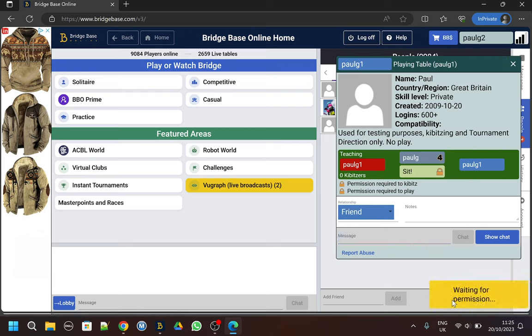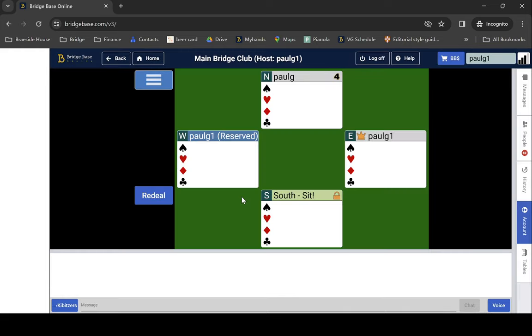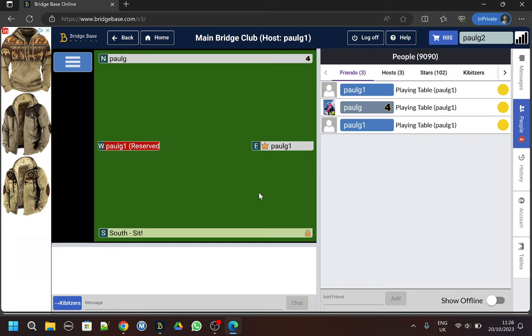We are now waiting for permission. Shifting to Paul G1's account, we can see there's been a request for a kibitz - so we'll accept that. Moving back to Paul G2, we are now sitting at the table and watching whatever's happening there. As you can see, not a lot is happening at the moment.